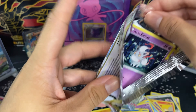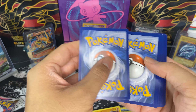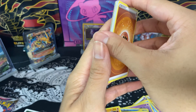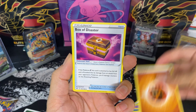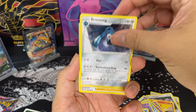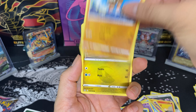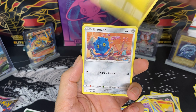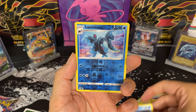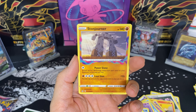Seventh pack — come on, gimme that Gengar! Fighting Energy, Box of Disaster, Bronzong, Zorua, Binacle, Goomy, Bronzor, Snover, Reverse Lumineon, and Regular Rare Stonjourner.